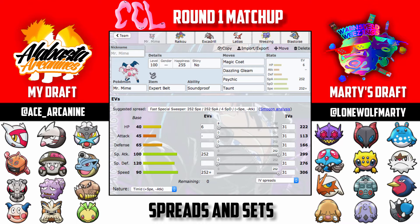Dazzling Gleam makes Mr. Mime a really good lead if he decides to lead with Sableye, since a lot of teams lead with Mega Sableye first turn to block hazards — especially since Volcarona and his flying-types don't appreciate Stealth Rocks. Taunt lets me shut down Chesnaught if it tries to get Spikes up, or I can just hit it with Psychic. I went max Speed because most of Marty's team either speed-ties with or doesn't outspeed Mr. Mime's base 90 Speed — his draft is generally slower, so Mr. Mime being this fast is really good.